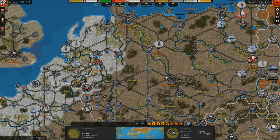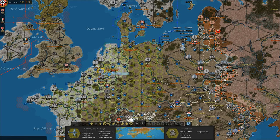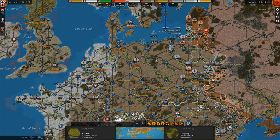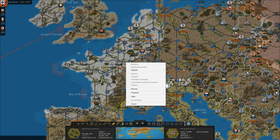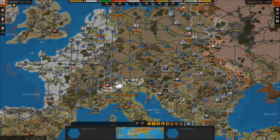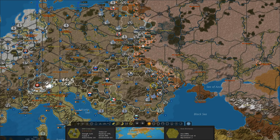Hello everyone and welcome back once again to Strategic Command World War II World at War. Let's continue and take a look at which things still need to be done, because basically these guys just landed there. I'm probably just going to get a couple of garrisons.